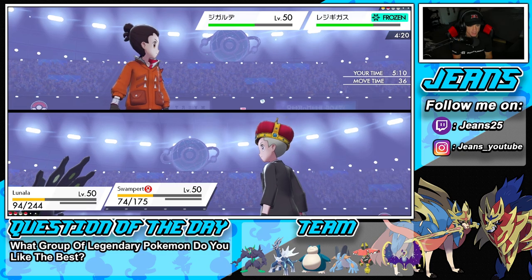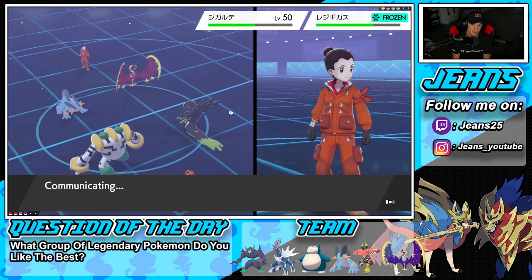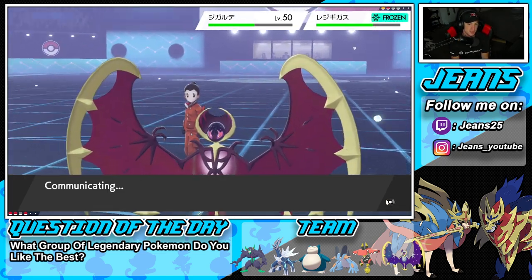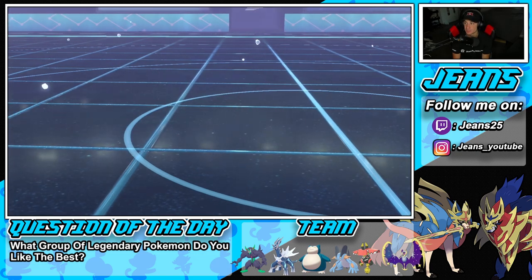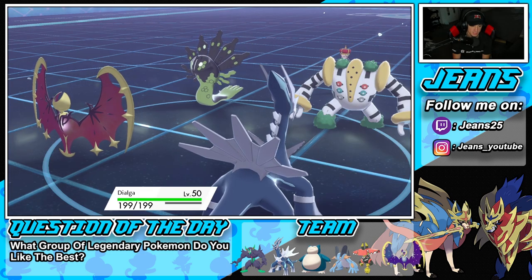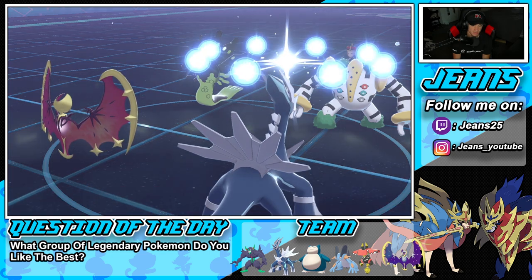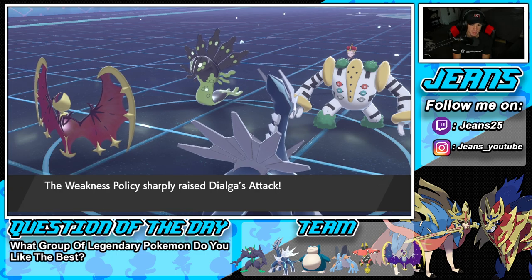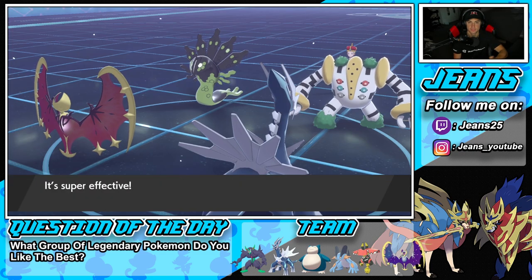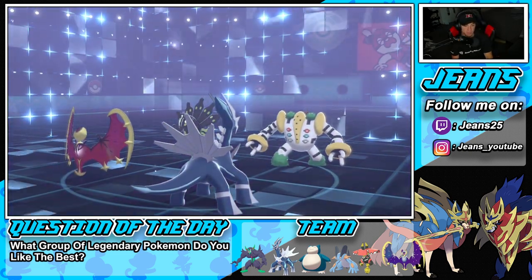I'm going to swap Swampert out. He goes for Thousand Arrows — this might trigger my Weakness Policy, which is good. Lunala survives. As long as Zygarde stays frozen we're fine. The freeze thaws out though — ugh, freeze is the worst status condition in the game. But we get Trick Room set, and Dialga isn't affected by hail damage, which is really good for us.